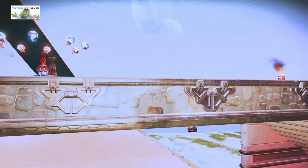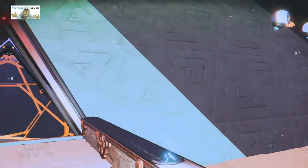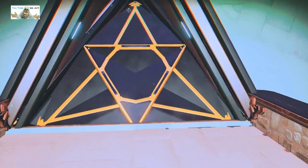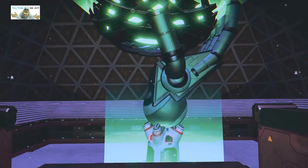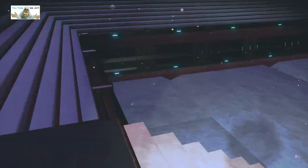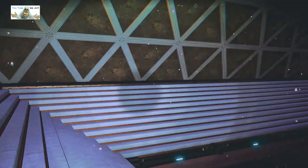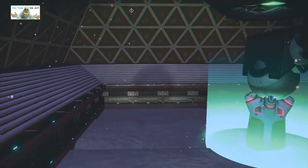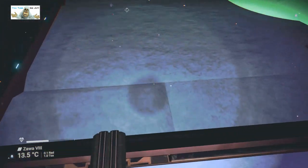Let's get inside through the triangle doors. As you can see it's not really a lot in here, but you can see the floor again.